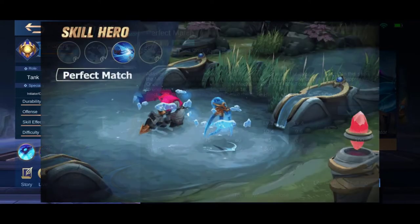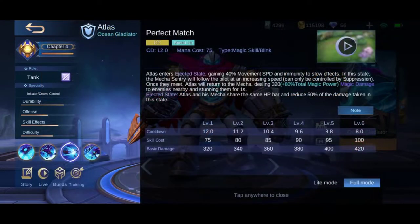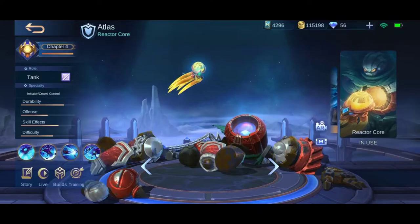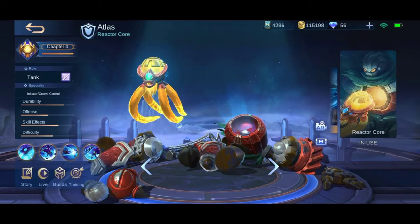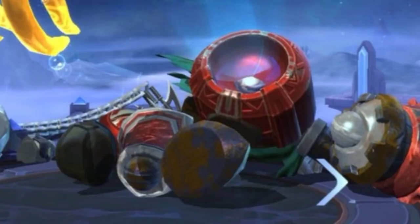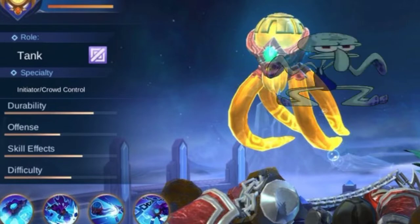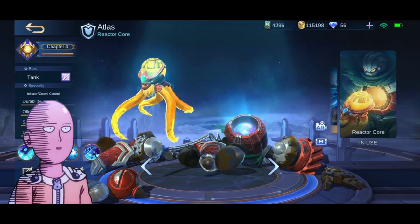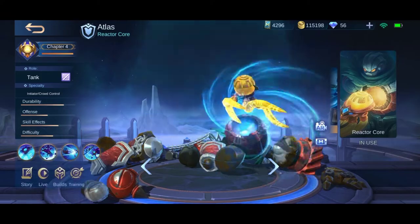Going to his second skill, Perfect Match. This is a very interesting skill because when using it, he will enter what is called Ejected State. Just a quick FYI — Atlas is this squid-like creature inside the robot. So he's not this limp guy lying on the ground, but instead he is the Squidward-like creature inside of it. So now that we have established that, let us continue.